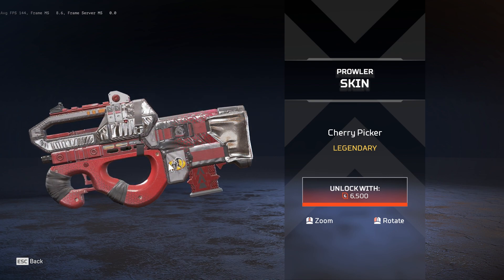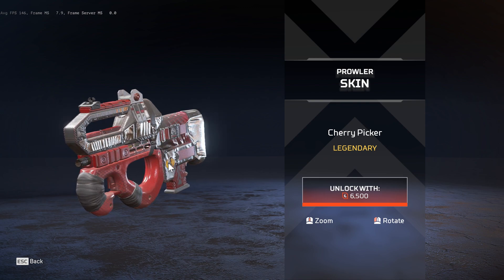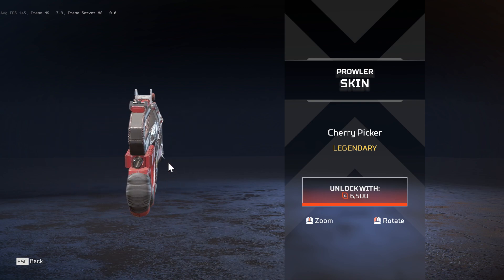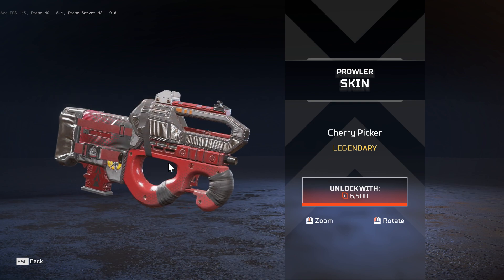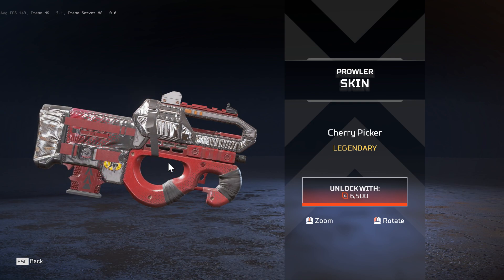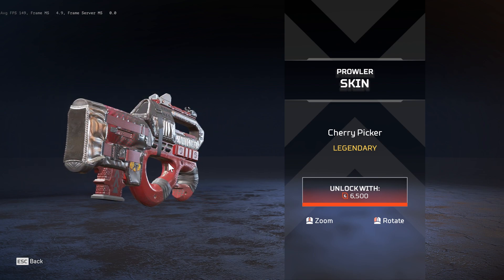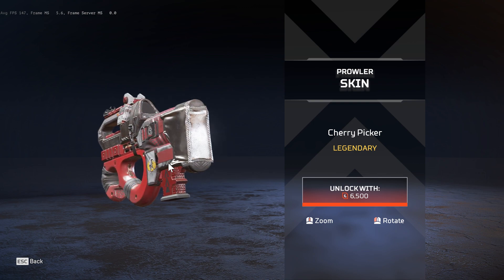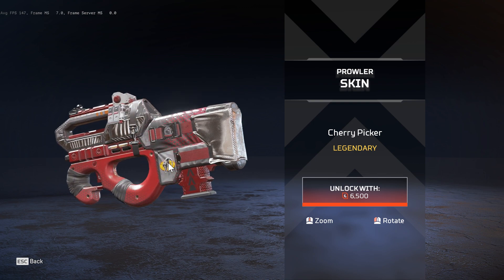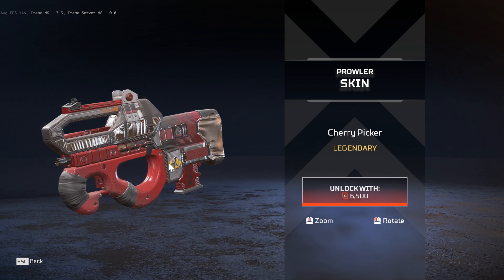Now let's have a look at the Cherry Picker. I have to say I like the skin. Maybe the silver parts could have been a bit shinier, but they're alright. I like the colors — the silver and the red go together well and make good accents.